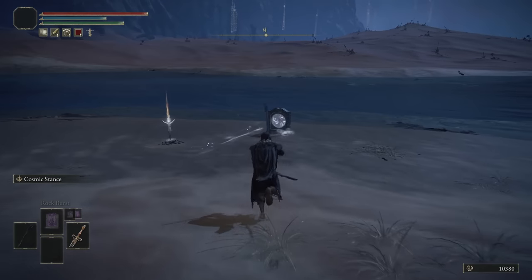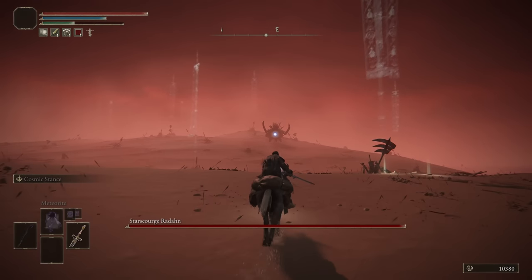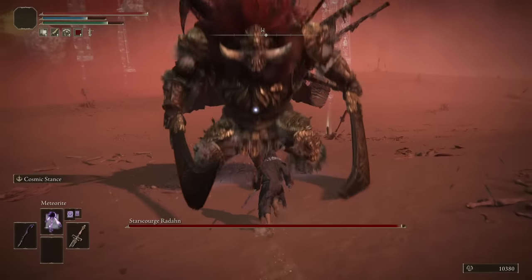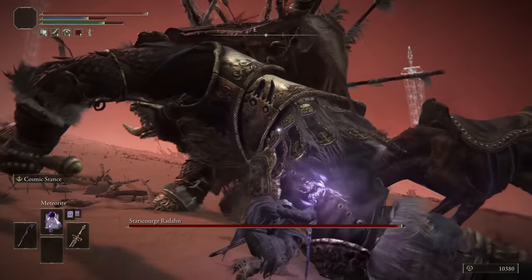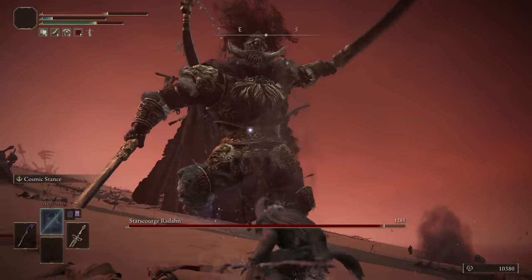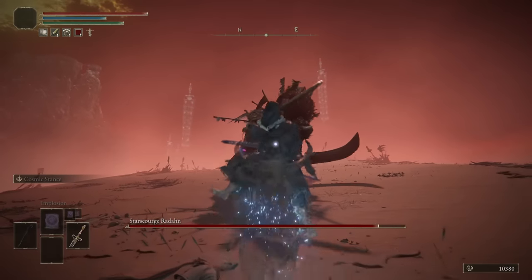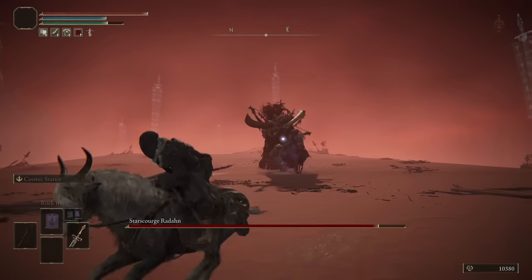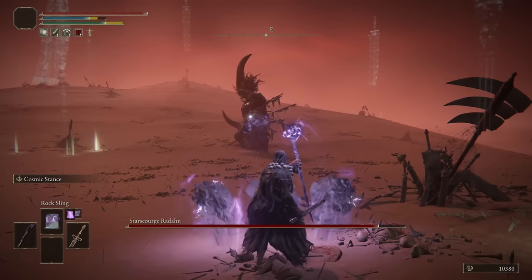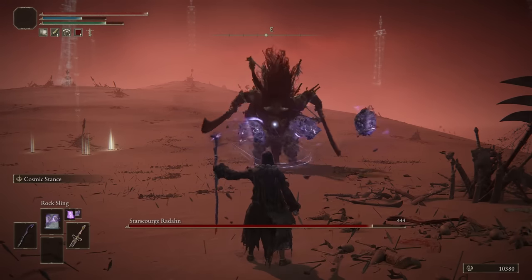All right Radahn, I'm here to strip you of your armor — in the least weird way possible. I want to attempt Meteorite on Radahn because he's so big it's gonna do a lot. Hop right underneath — Radahn, I need you to stand still. Yeah, spawn inside of him — 1,200, not bad at all! Like if we had the Meteorite Staff fully leveled I feel like we'd just shred. Hit him with Rock Sling because it's got range like that.